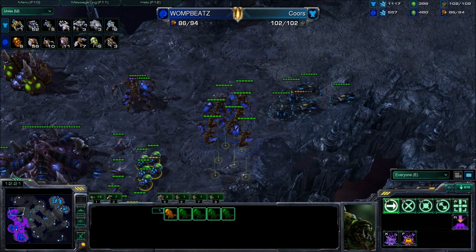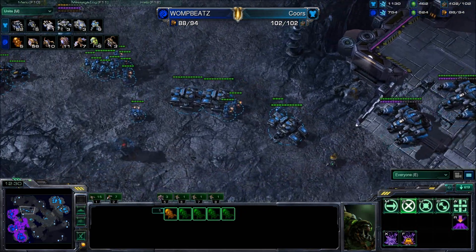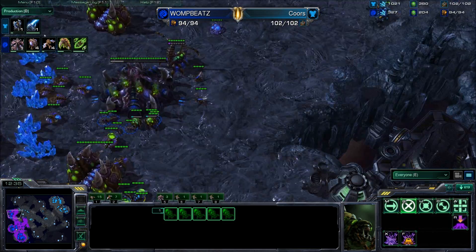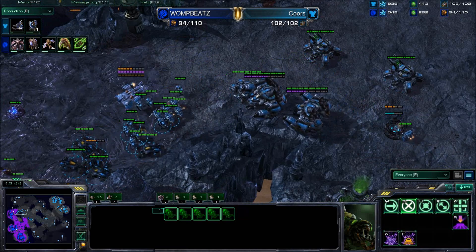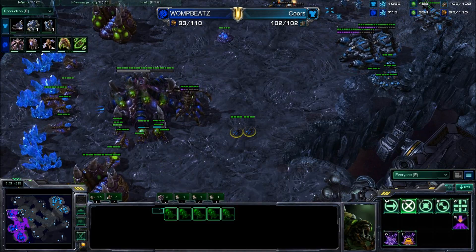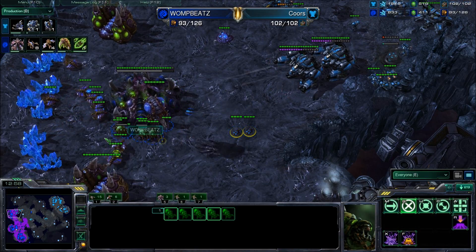There are five Banelings, seven Mutas, and ten Zerglings compared to this army — it's not looking good for Womp Beats right now. He needs to make up ground, throwing up turrets and preparing for the push. He's in a position where Cores has a great timing to do serious damage. It's going to be very difficult for Womp Beats to counter this push — his best bet might be a counter attack, but he doesn't have that many units.